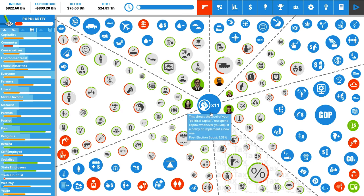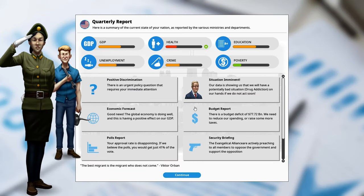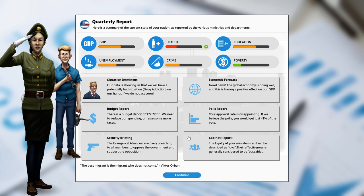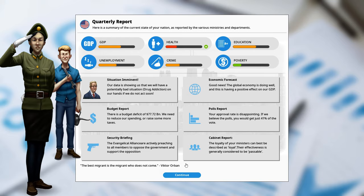The carpooling campaign is inexpensive in terms of both money and political power, so let's do that - only a tiny effect but worthwhile. We've got a question about positive discrimination - do we want to make set quotas for ethnic minorities? Since we're doing a more progressive run, let's pass the law. Personally not a great fan, but liberals like it, gender equality increases, liberalism increases - conservatives won't be happy. And notice that health is going slightly up as we've introduced the cyclist campaign and children's food regulation.